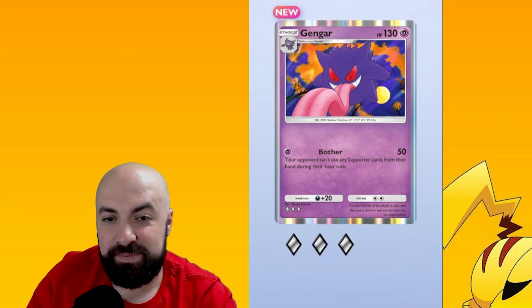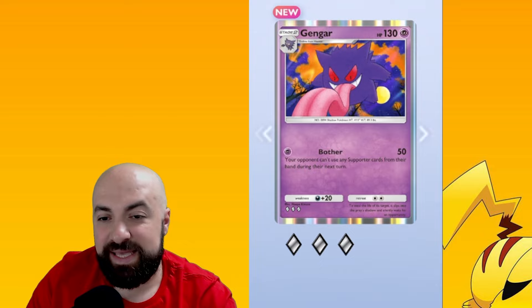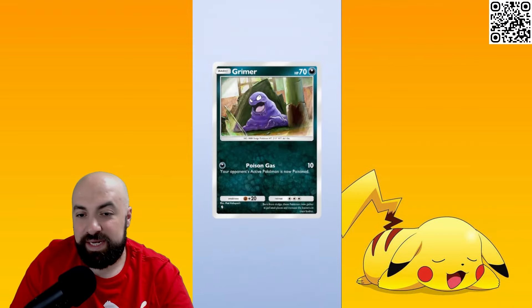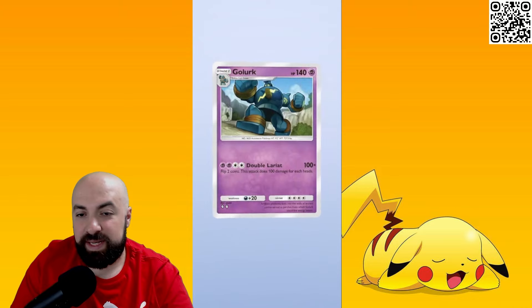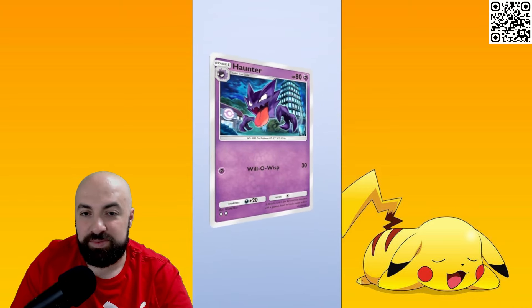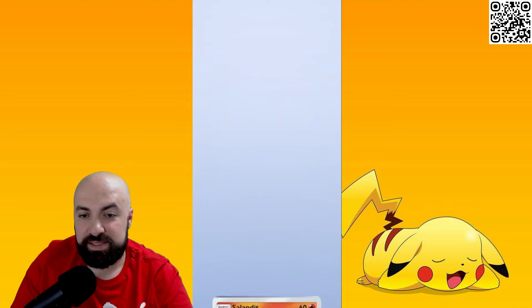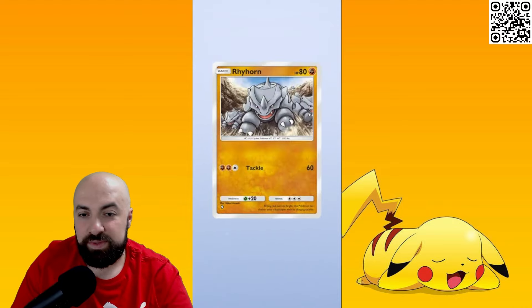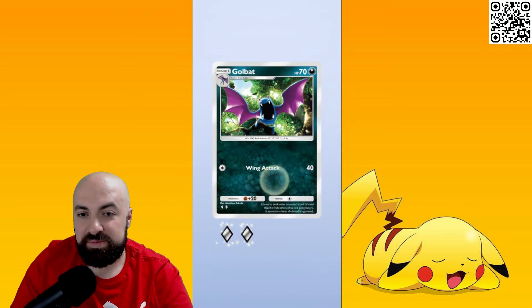Oh, another Gengar — that is actually cool. I think I need another Haunter though. The Gengar EX's ability says your opponent can't play supporter cards from their hand during their next turn, and he uses it automatically without needing energy. That is pretty cool! Oh nice, we got a Haunter too — I think I already have two Gastly.